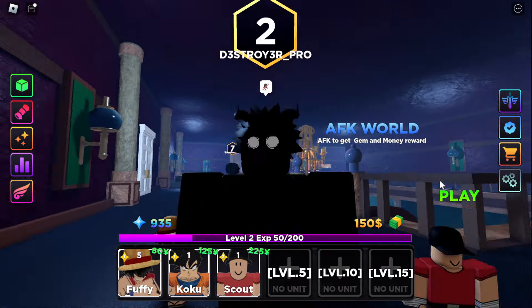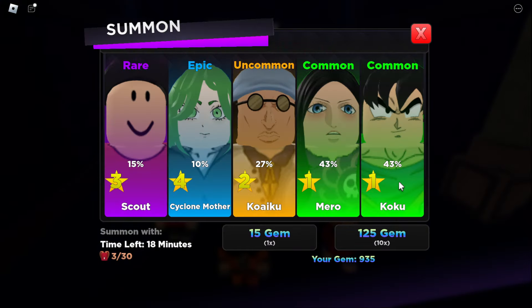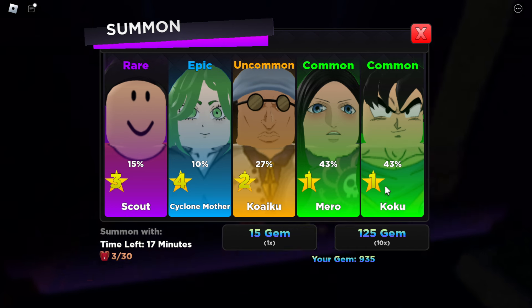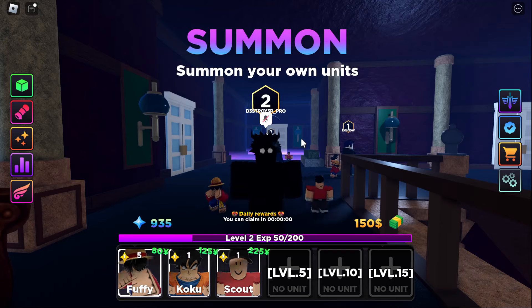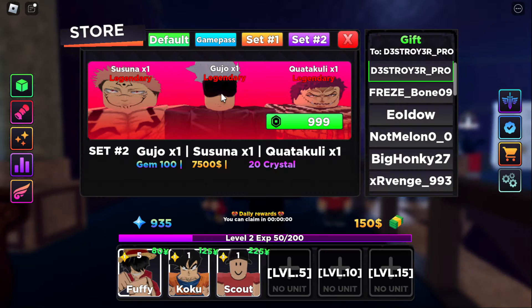For summoning, it costs 15 gems for a single pull or 125 gems for ten pulls. The game also shows how many units you have so you don't go over the cap. There doesn't appear to be a pity system. The chances are pretty low — roughly three-star or 15 four-stars, or around five percent for five-stars, possibly even lower. So far there are only three legendaries in the game, but more will be added in future updates.